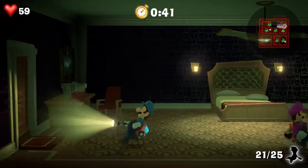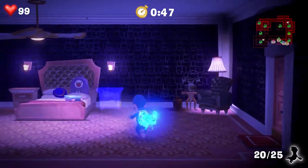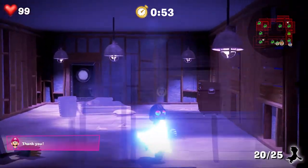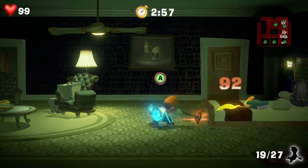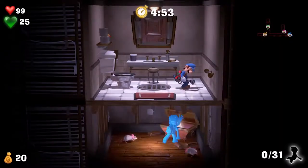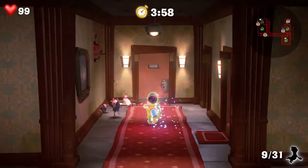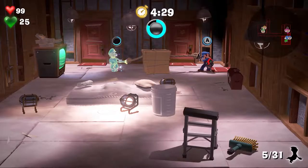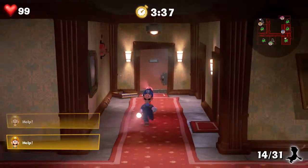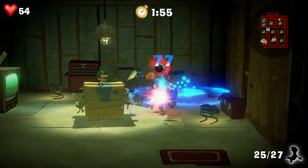Another thing you should keep an eye out for is power-ups. The ones I've found are a pair of glasses that allow you to see ghosts and hidden objects, a power-up for the vacuum that makes it so you don't have to hold the thumbstick in the opposite direction of a fleeing ghost before you can start slamming them against the floor, a power-up for your flashlight that makes it so a charged flash lights up a whole room, and a star power-up that much like classic Mario games makes it so you don't take any damage and any enemy you run into dies instantly. And finally there's also an ambulance hat that lights up when you're near an object of interest, which as far as I can tell can also be a trap, so be careful trusting the hat too much.